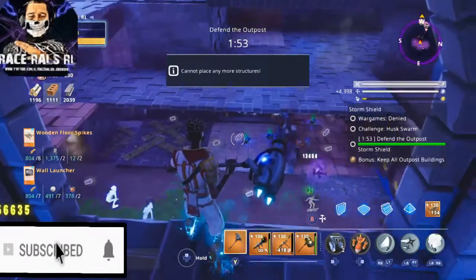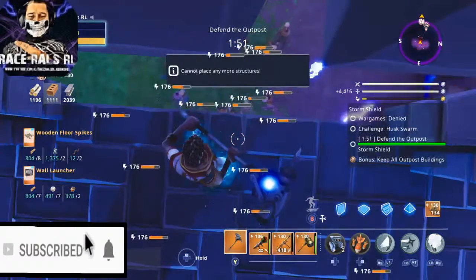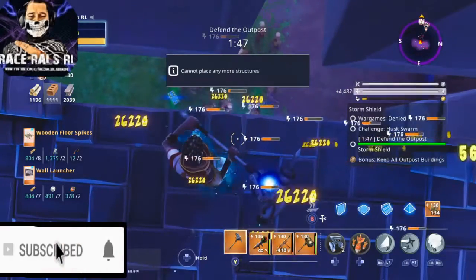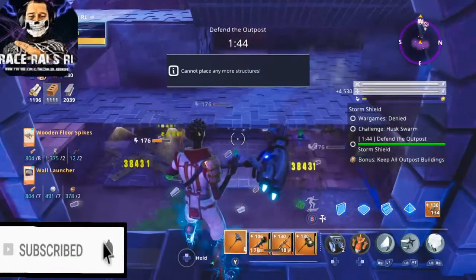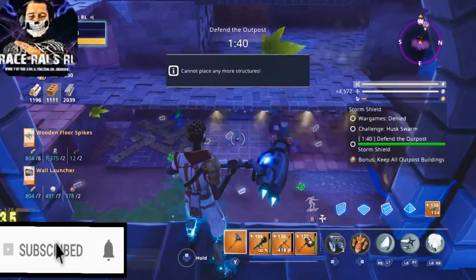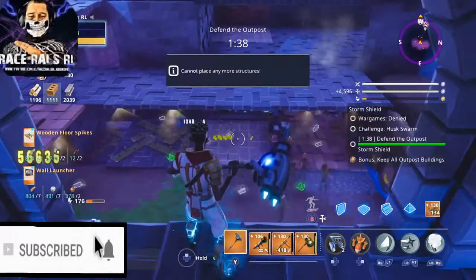But yeah guys, this is how I build it. This is my AFK main part — obviously coming from the east side, that's the only way it comes when you finish Storm Shield 10. And that's it guys. Hope you enjoy the video, make sure you subscribe to the channel, comment down below what you think about this series, and like the video guys. Peace out, RaceRouse.